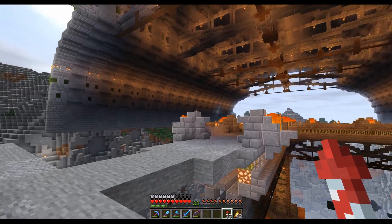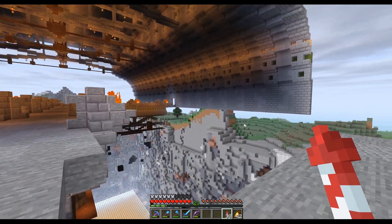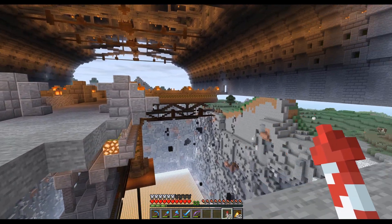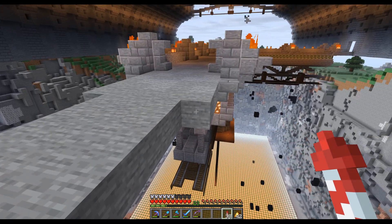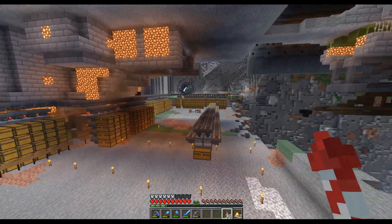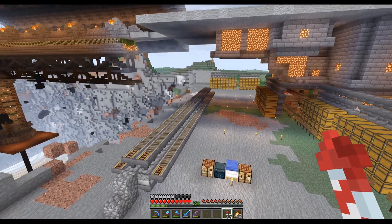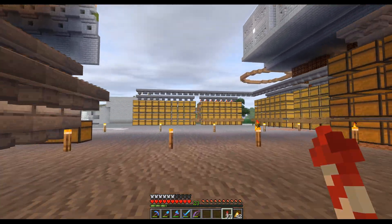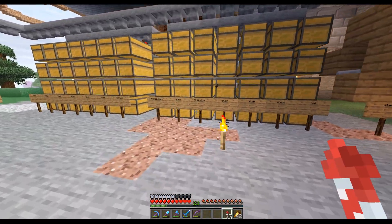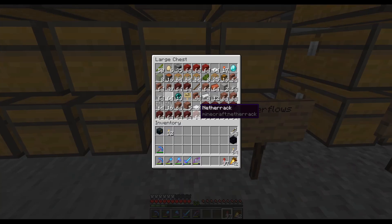The minecarts are going to be able to take items from wherever the farm is or wherever anything is - we're going to have item drop-off points as well, and it's going to bring it all to a centralized storage system. I have built up a temporary one now. This is very big for a temporary storage situation, but I wanted to get all my items moved over here. I've organized all the stuff I have large amounts of, and over here we just have an overflow section.